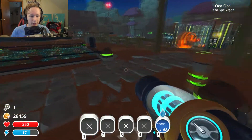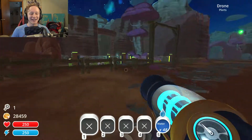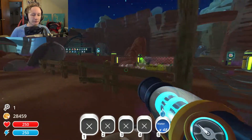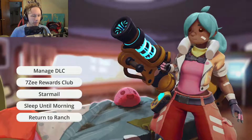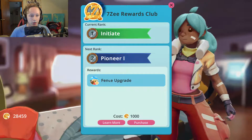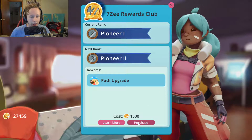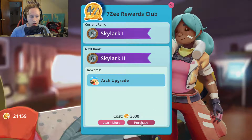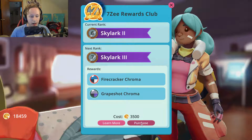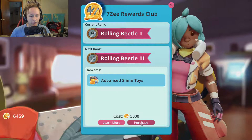Oh my gosh, they're growing already! Holy moly, I love it so much. Anyway, it's just a good time. So today's mission - there are some upgrades in here and I'm actually gonna go ahead and buy them. It's the 7z rewards club now. We have a fence upgrade, a path upgrade, porch upgrade, chroma station upgrade, arc upgrade, fire crack chroma, and slime toy shop.